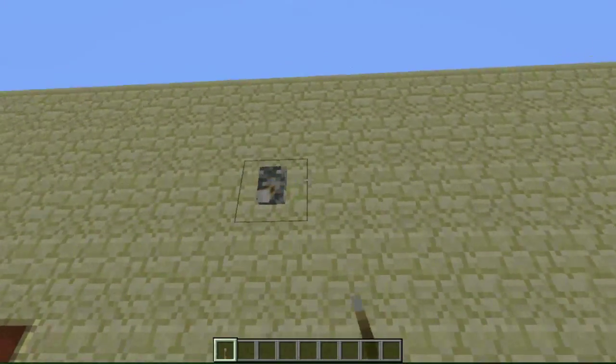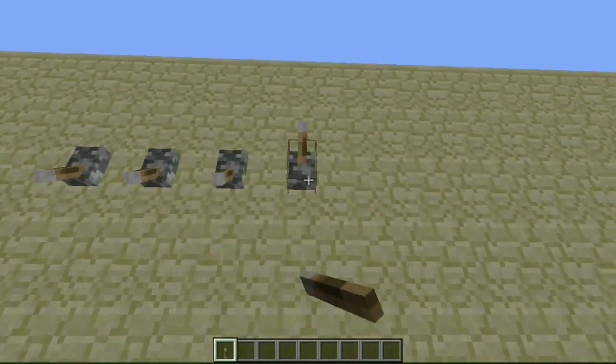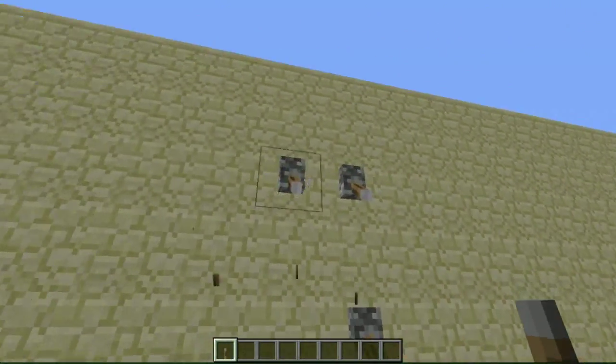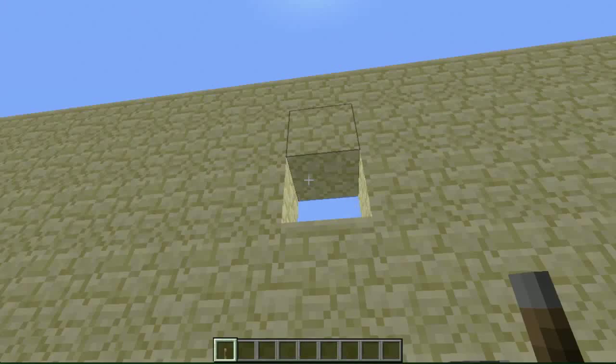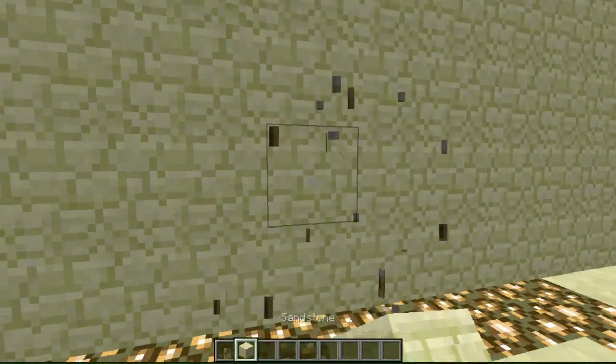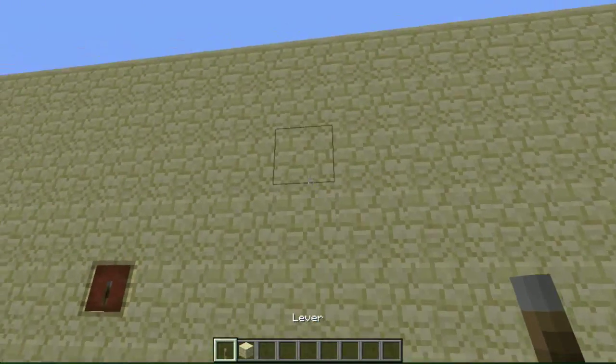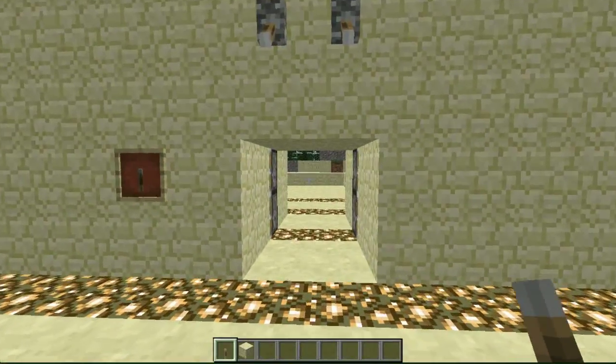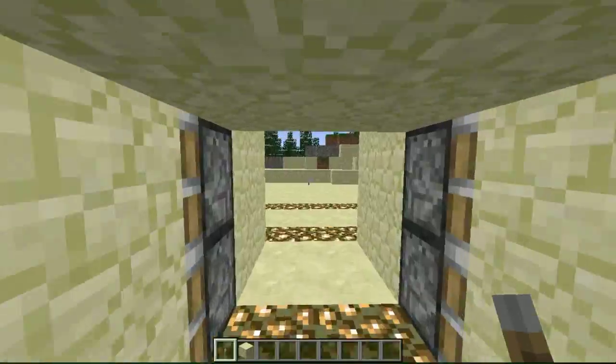Just to show that off again, if I put this lever on any of these blocks, it won't do anything. You have to know the secret block. Or you can just be in creative mode and break the wall. You have to know the secret block — which I believe is this one. There we go, and now the door opens.